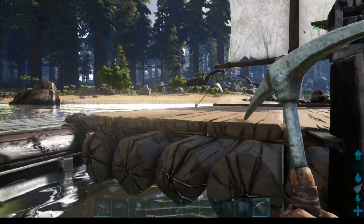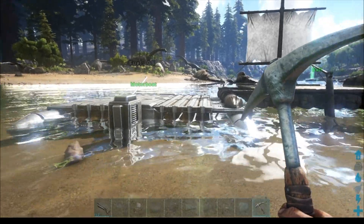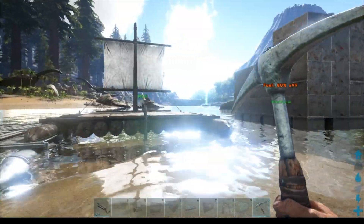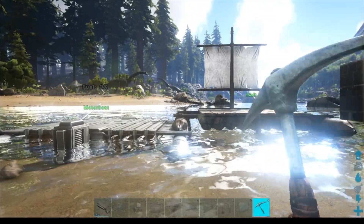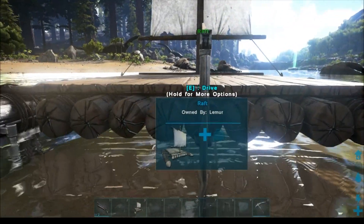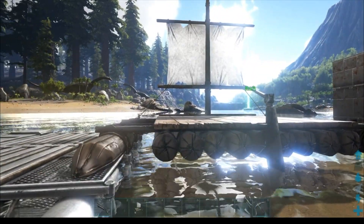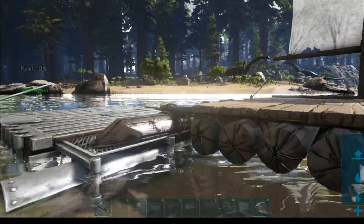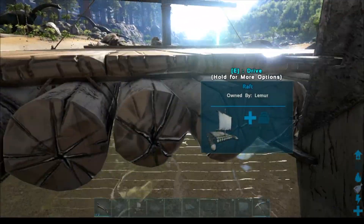Hello and welcome to another episode of Lemur's Corner, I am Lemur. Today we are talking about our brand new motorboat - it's going to be the upgraded version of the raft. We're going to talk about them side by side, because it's extremely important. The old wooden raft had a max limit of 88, it could only go forward, you could turn it, and it had a sail you could take up and down. Basically the wooden raft was very limited and very slow.